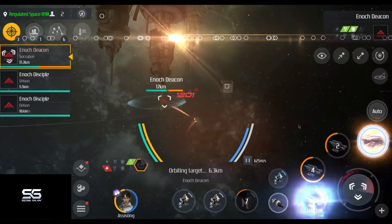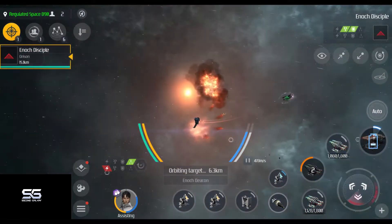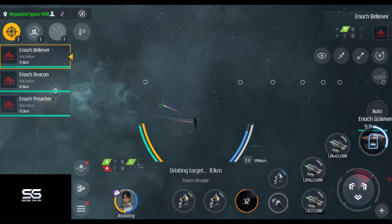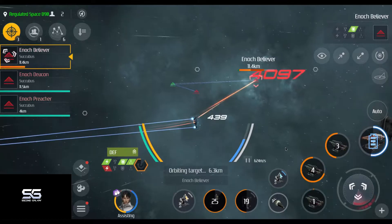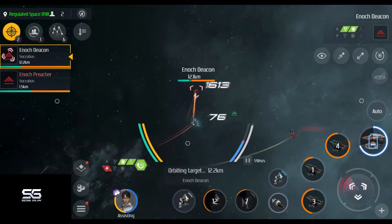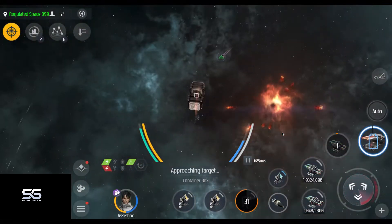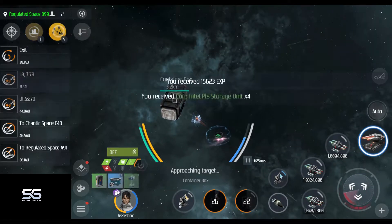However, the loot container at the end will always be next to the space station. So if you are impatient like me, move up to the space station directly from the start so you can loot the container as soon as you've killed all the sets of enemies. Just like the previous encounter, the types of enemies will not always be the same and sometimes it will contain enemies that bleach your energy or lower your resistances. Still quite annoying.